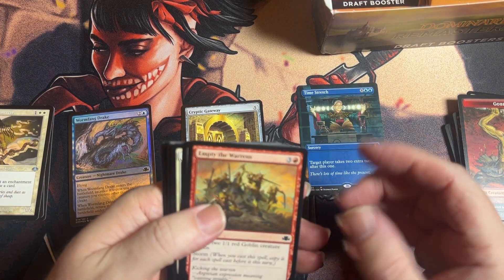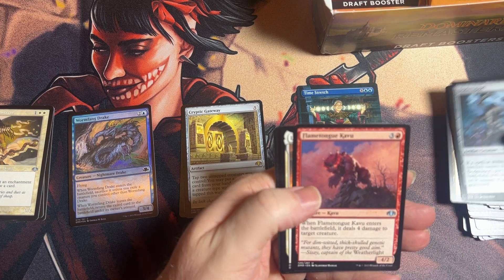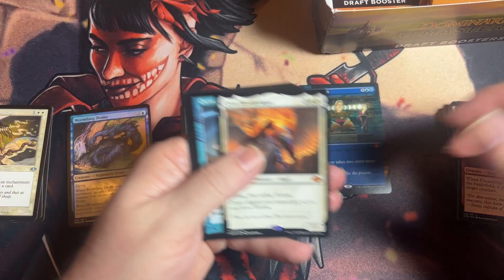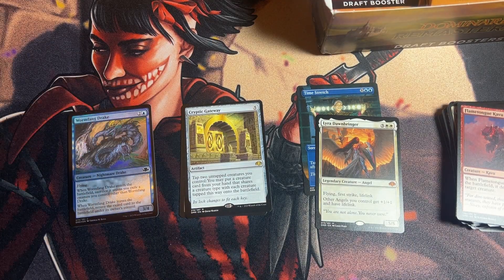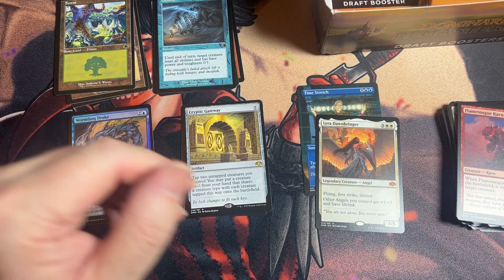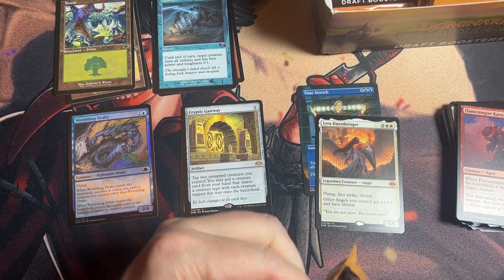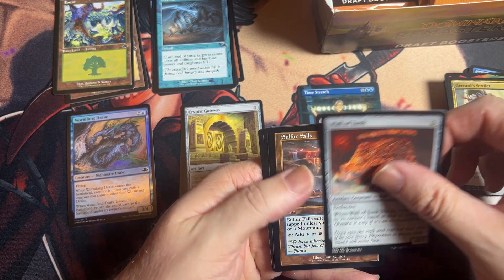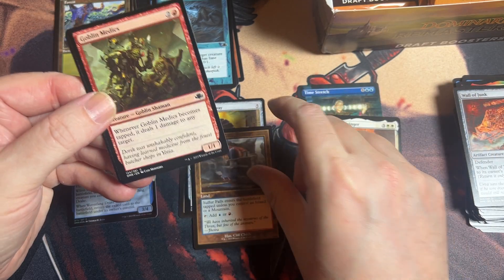Another product had them — I think it's Commander Masters that has them in foil. We've got uncommon, uncommon, rare, a gateway, and then a retro. Then we have our first foil, then the retro. So I'll organize: retro cool stuff, rares, mythics, and throw the foils right there.